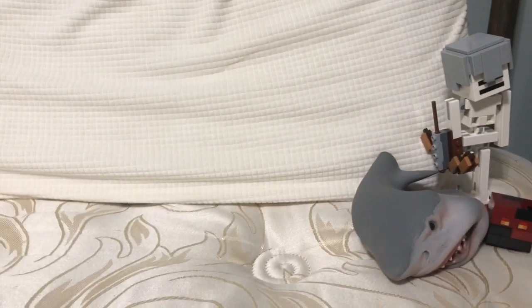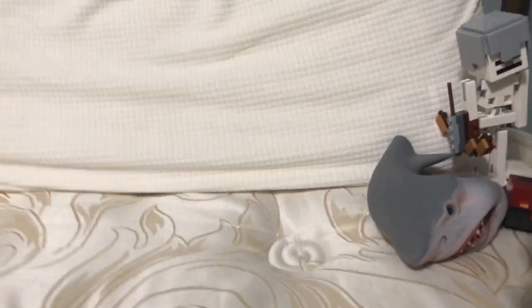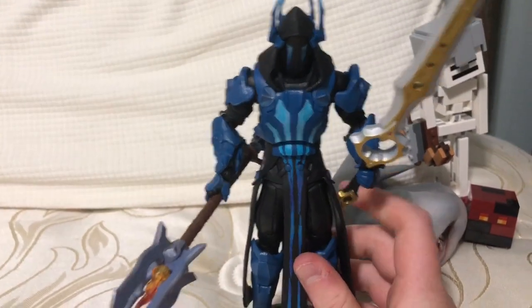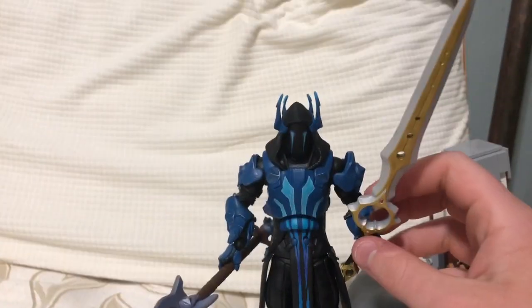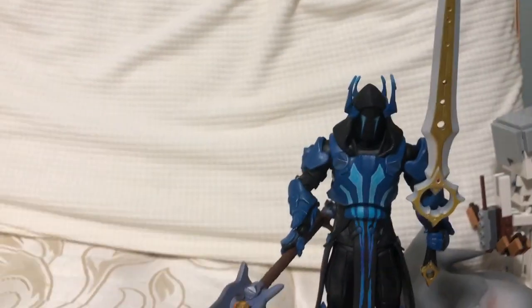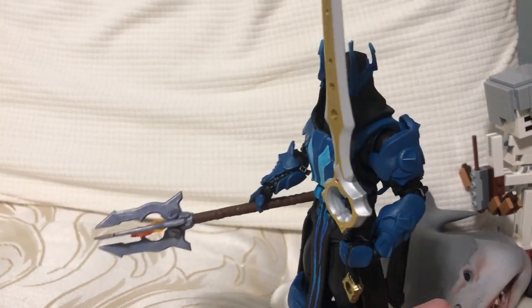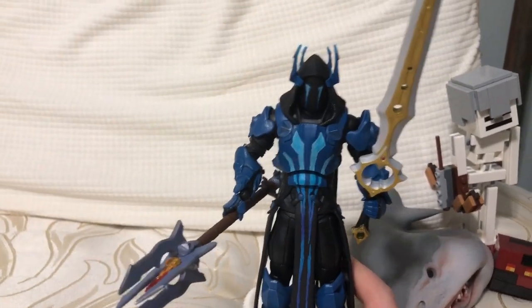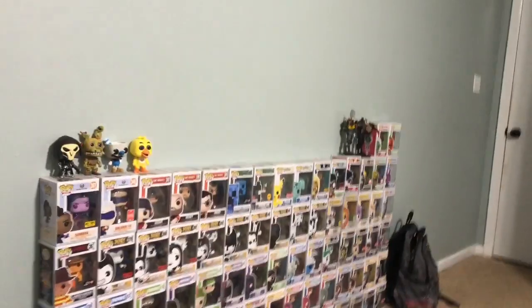The next thing I got was probably one of the coolest things I got for my birthday — this Fortnite Ice King action figure. I really like it because it comes with Ice King's scepter and the Infinity Blade. I thought that really fit the Ice King — it's just a cool-looking character. I just started a Fortnite McFarlane action figure collection and I have two now.